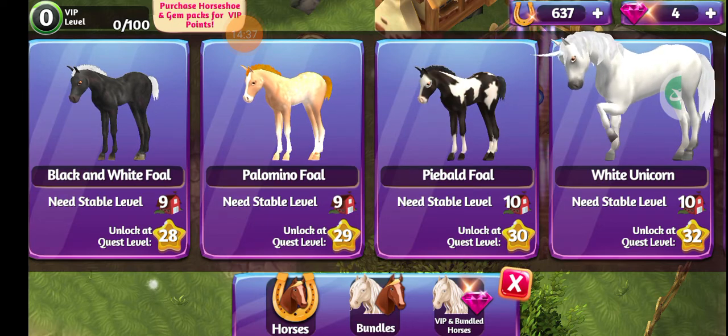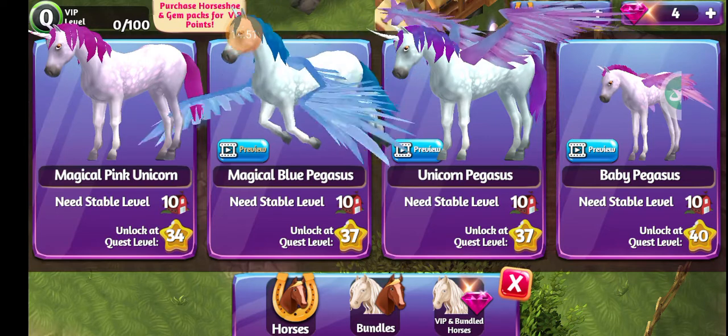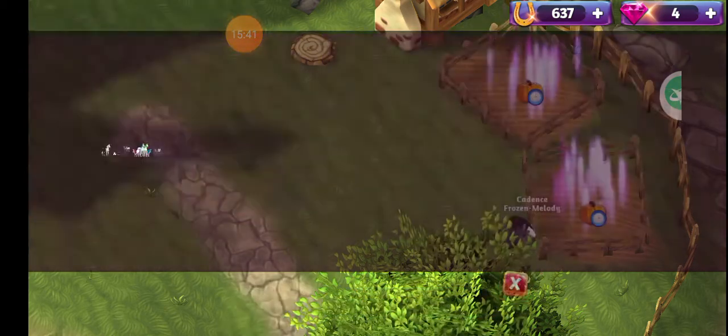Mainly what I'm trying to do is get all my stables to level 10 so I have the highest level required for stables, and then all I'd have to worry about is being the highest quest level. If you need a little help getting started and have the money for it, you can buy the starter bundle — it gives you two horses, a black and a white one, plus a gray and a strawberry roan. You also get one stable. The masks, leg wraps, eye color, and trail color are mainly just decoration — they do not speed up your horse or make it stronger, it's just for looks.